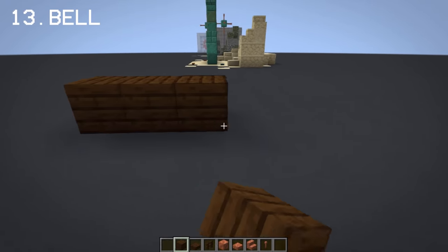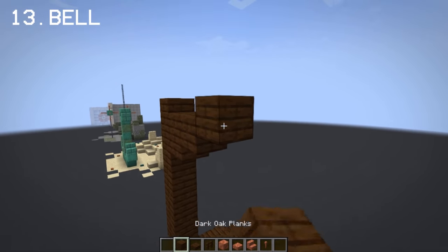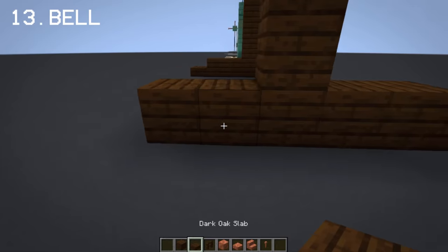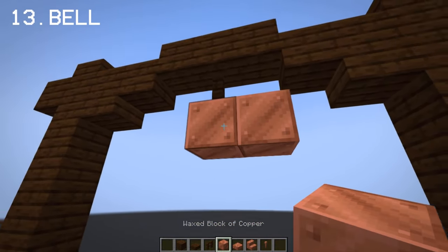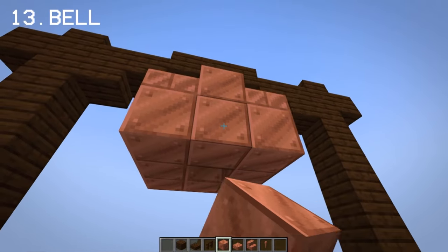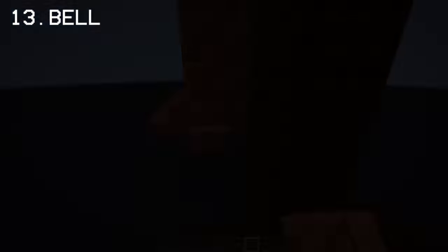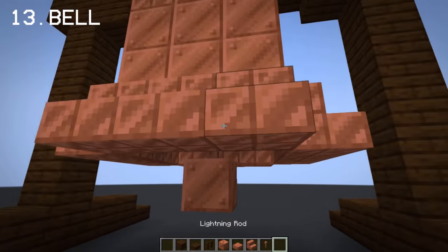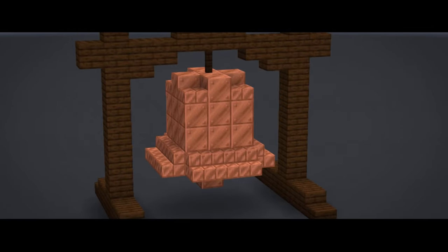You can use copper when making a bell design. The first step is to do the base or the arc for the bell, then use copper blocks to make the bell itself. This build reminds me of the Liberty Bell because of its size and shape, but overall it looks good on any build, especially medieval.